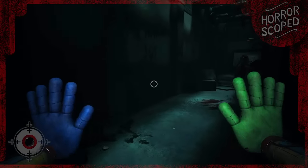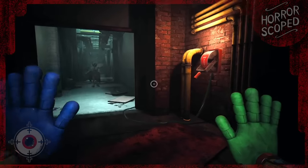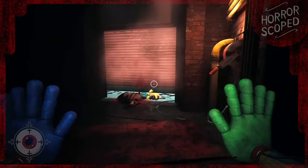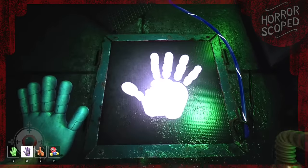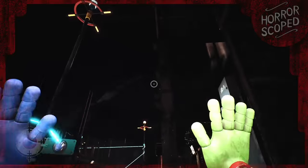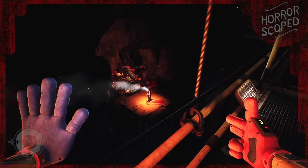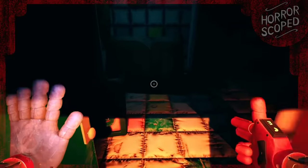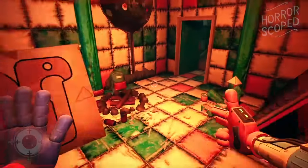I'll quickly recap this portion of the game so we are all refreshed on the events that take place here. After escaping and witnessing Miss Delight's horrific death, we discover a new hand and find ourselves entering this large cavern. We then have to go through this extensive puzzle. Once clearing the entirety of this section, as we escape, we can see Catnap worshipping a shrine of some sort. This follows with us entering the playhouse section. Nothing could go wrong here, right?